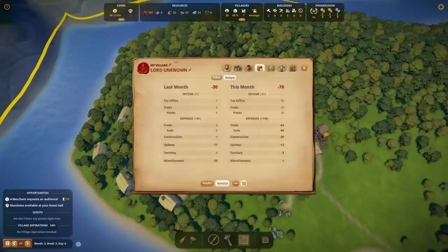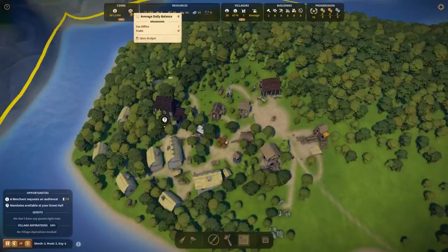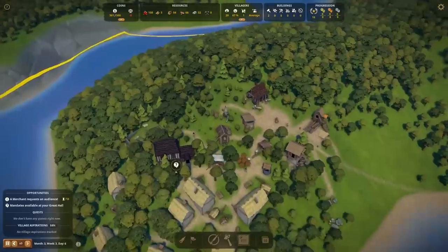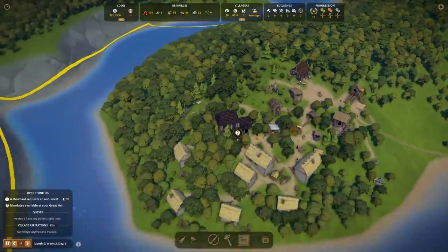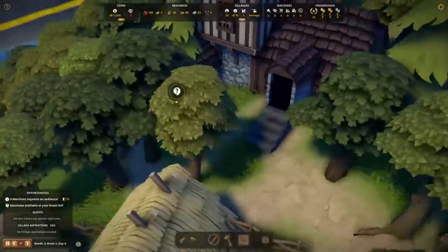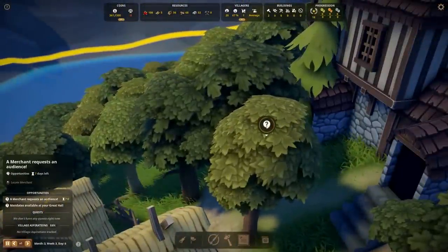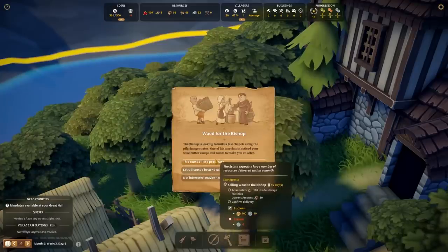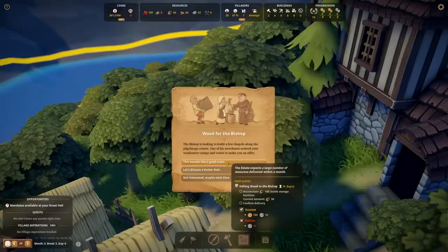Average daily balance breakdown — oh, this is the budget. I thought that had to do with law and order because it was like the scales of justice. No, that was the scales of commerce. A merchant request — Bishop is looking to build a few chapels along the pilgrimage routes. One of his merchants noticed your woodcutter camps and wants to make you an offer.